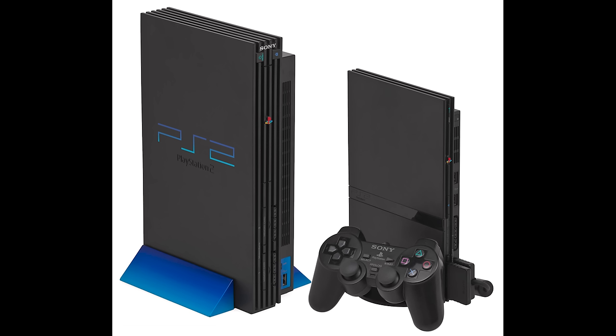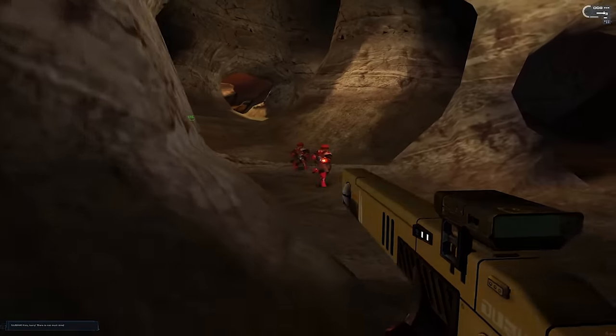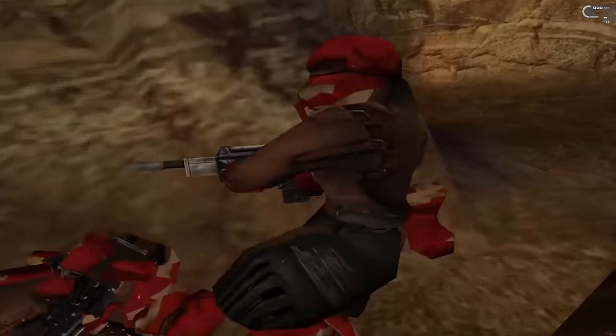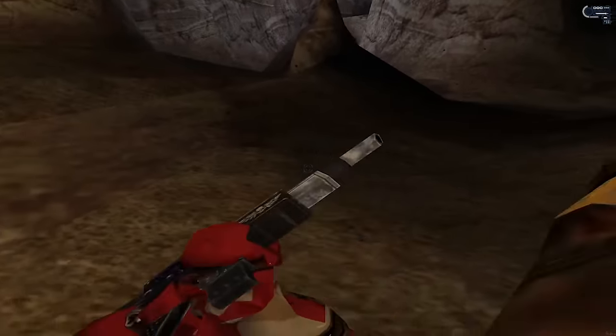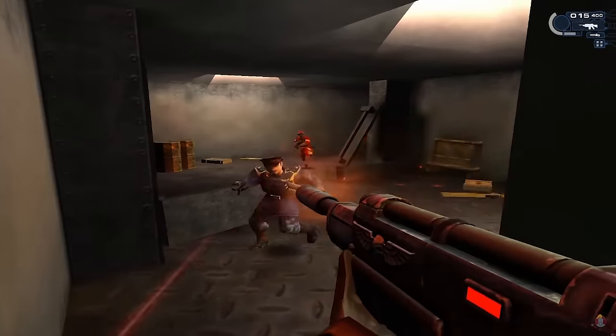As we say goodbye to the 90s and slide into the 2000s with the invention of the PS2, the first game was Tau Fire Warrior, released in 2003 — a first-person shooter developed by THQ. The story takes place over 24 hours and gives us an insight into Tau life. It was generally well received by both players and 40K fans.